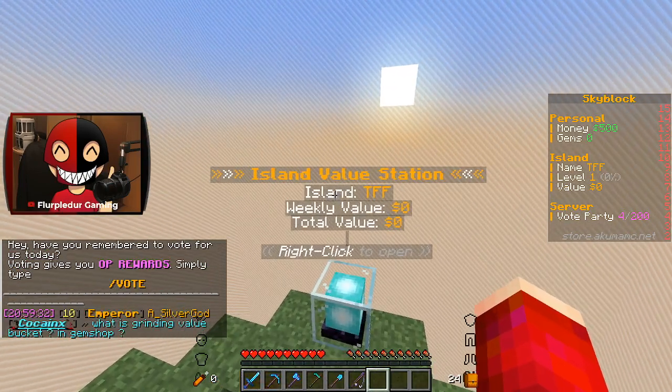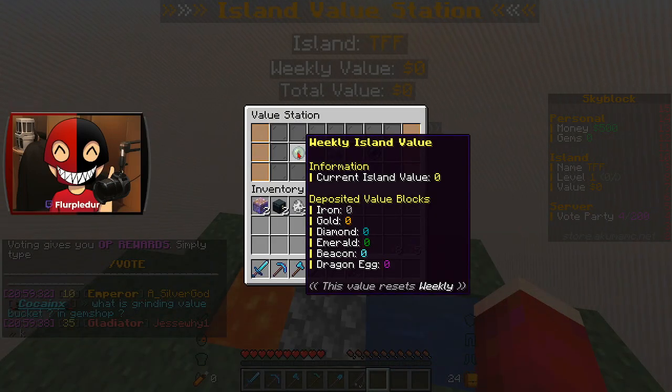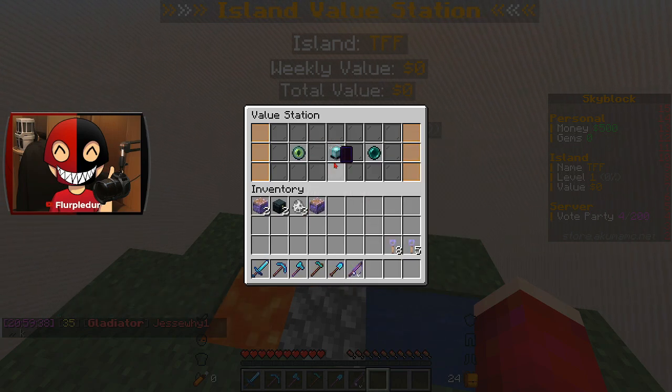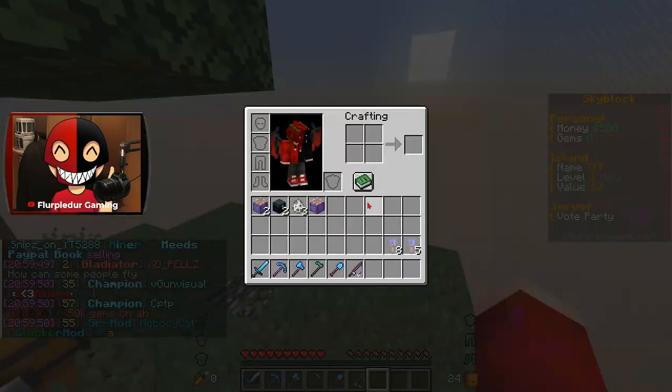First of all, we've got this island value station — Island TFF, weekly value, total value. Interesting. So we can deposit value blocks: iron, gold, diamond, emerald, beacons, and dragon eggs. I don't entirely know what that means.